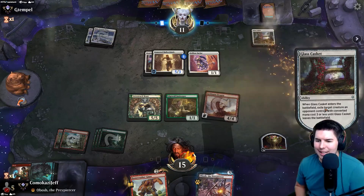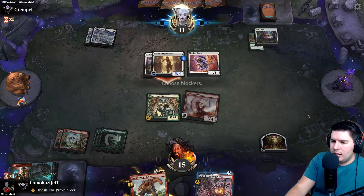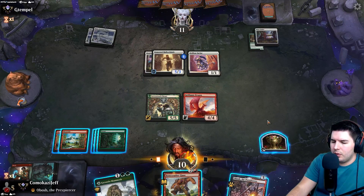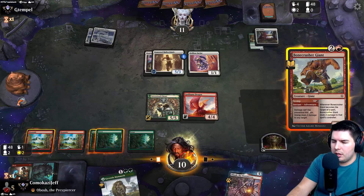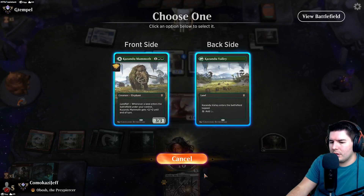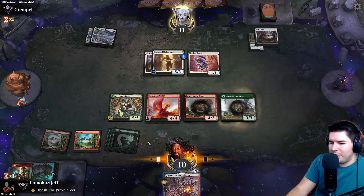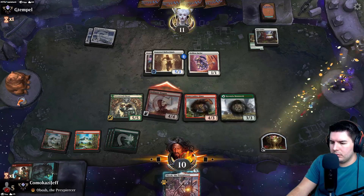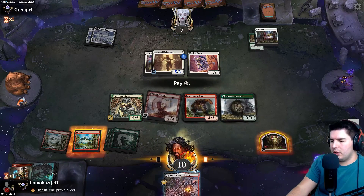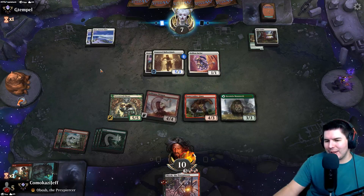We do go for the Obosh. If we hit a land, this is great stuff. Glass Casket hits Edgewall Innkeeper - okay, no more card draw. No blocks. It might be worth blocking earlier than later. Not quite the land we're hoping for but not the worst. Bonecrusher Giant - I think I just want to go wide right now. Getting the Obosh should be sweet if we find an untapped land, but I'd rather just go wide, swing in. Down to seven. Obosh to hand.